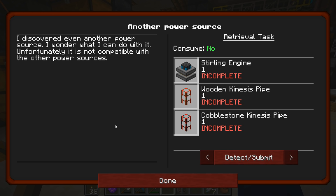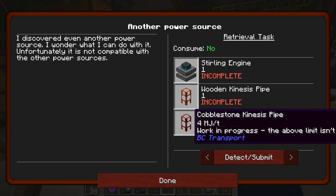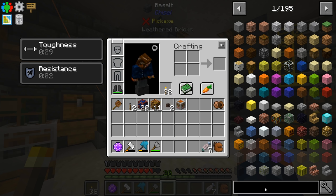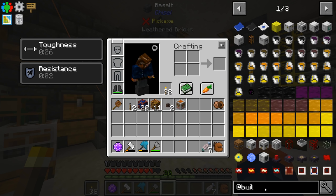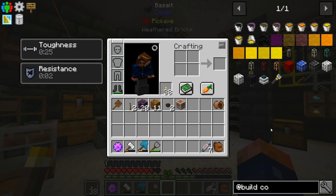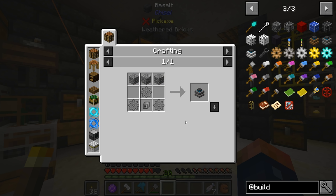While we wait, let's work on something else. I discovered another power source — it says I wonder what I can do with it, but unfortunately it's not compatible with the other power sources. It's a Sterling generator and we need wooden kinesis pipes and cobblestone kinesis pipes. This does four mega joules per tick. It's all BuildCraft — this is the Sterling engine, and it's pretty cheap.